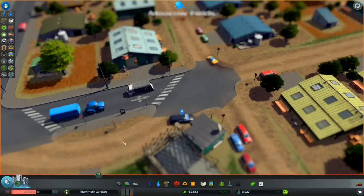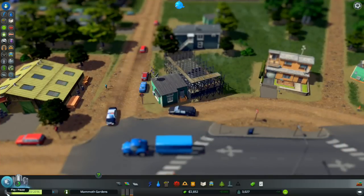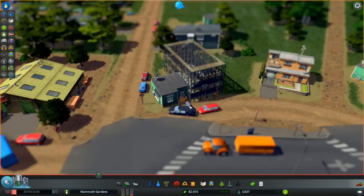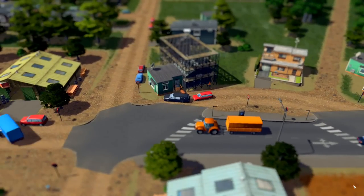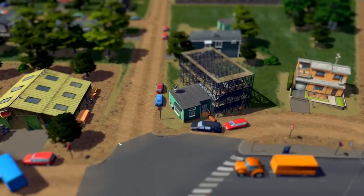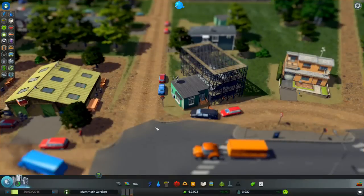There goes the ambulance again — I hope everyone's okay. I wonder if they're getting really sick. That's the sound of another person dying. We have our first person in the cemetery, and the hearse is going out again. 'Who just died — the Garland residence?' Like, everyone's dying here! Oh my goodness, there's another death sound. I think I need to put another clinic down here or make them healthier somehow.